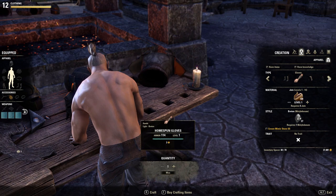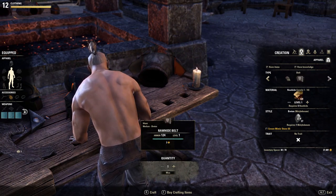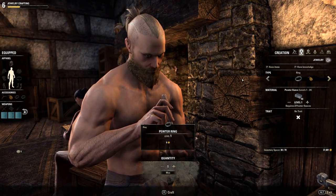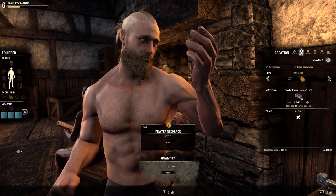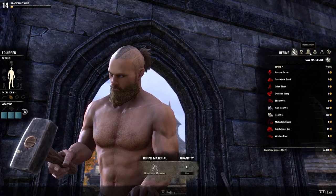If you own the Summerset chapter — chapter essentially meaning expansion in ESO — then you're going to have access to a fourth equipment crafting line, and that's jewelry crafting. This allows players to create and upgrade rings and necklaces. The core principles of these four professions are almost exactly the same, and you'll understand why a little later in the video when we go into more depth.